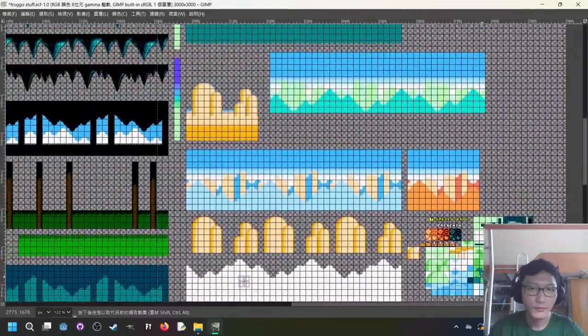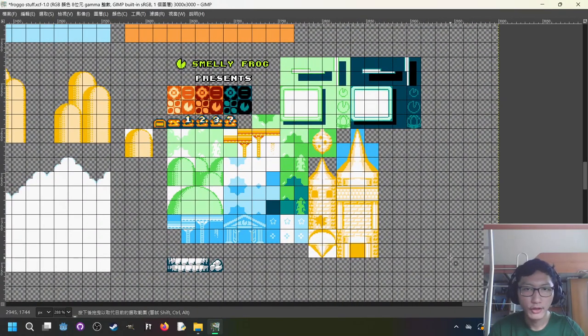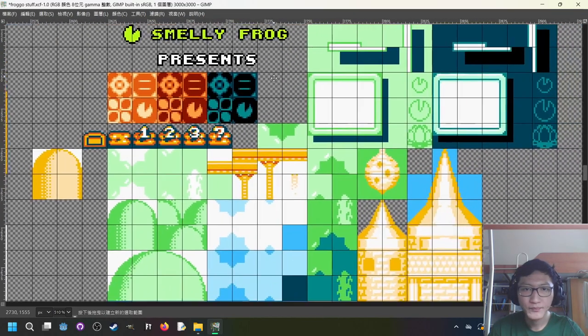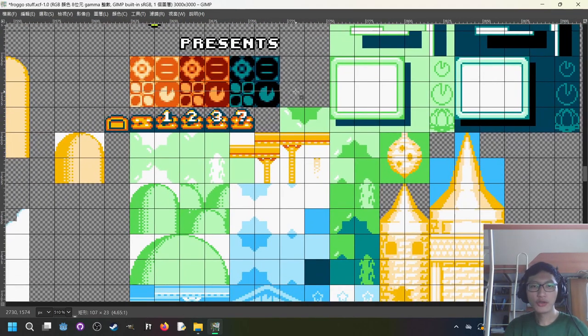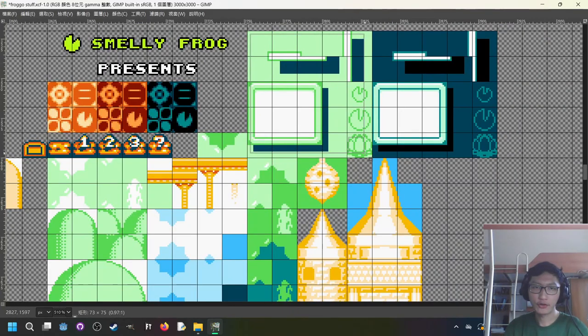Here is the final overworld tileset — here's the well, bedrock, the witch tower, the beehive, and the cutscene stuff. Funnily enough, the Smelly Frog Presents splash screen at the beginning is actually just a tileset — well, I think I made it into an actual entity, but it was originally just a tileset. This was originally used as the border for the overworld but got changed because I drew something for the cutscene and thought it would also fit for the overworld.